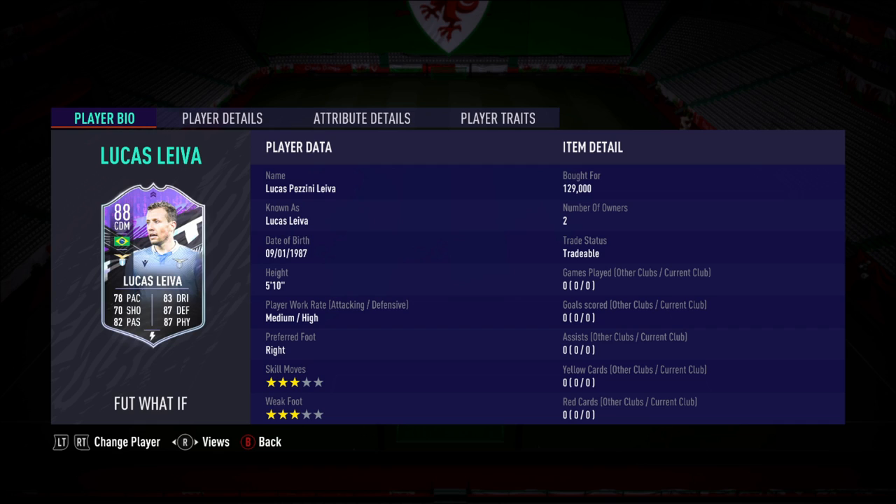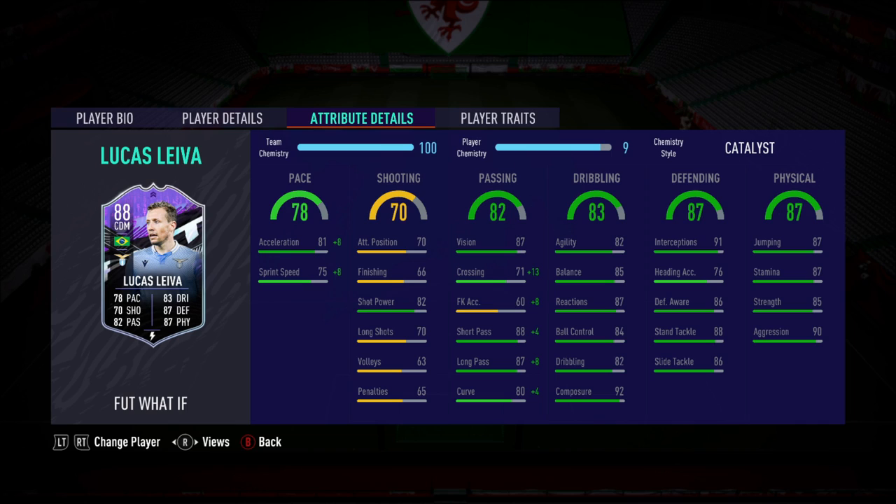Why am I looking at him? Well, I'm a Liverpool fan — I don't like to admit it these days — and of course he is a Liverpool icon. He is one of the cheaper new set of What If cards. But with a Catalyst on him, he actually turns into a pretty good player.